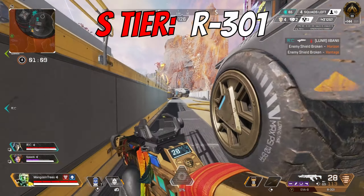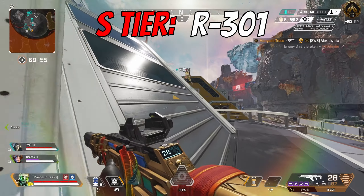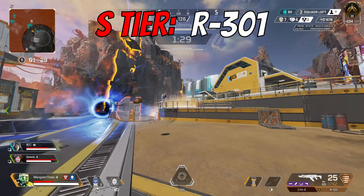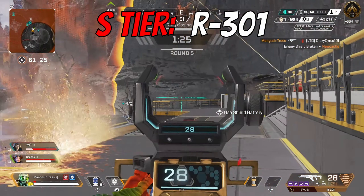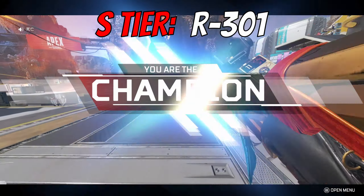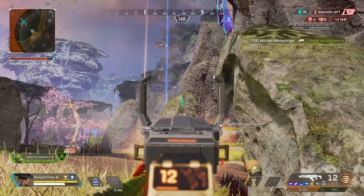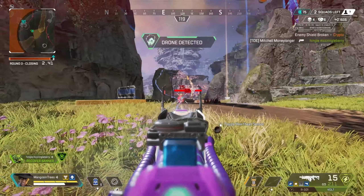We made it to the end of S tier, and it's going to be the R301. This is the easiest and most effective gun to use. It's effective at long range, mid range, and close range, even if you have to hip fire it — which is not super common for most other guns in the game. This gun is definitely the best gun on floor loot in all of Apex, and it probably always will be.